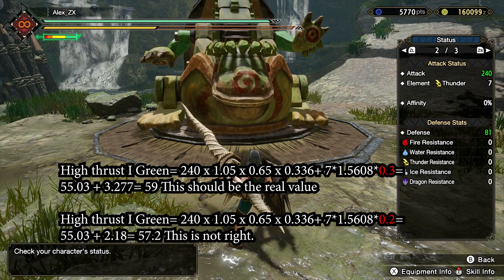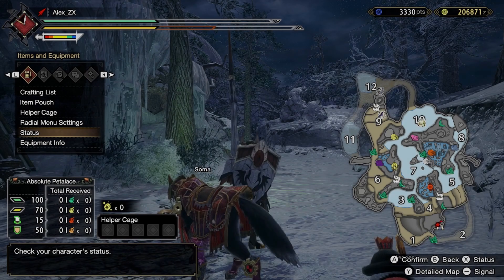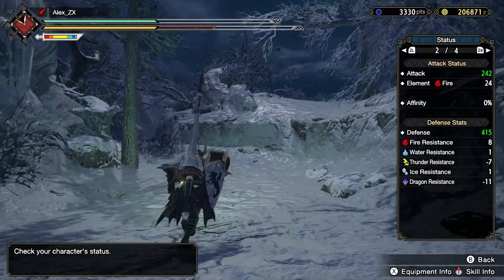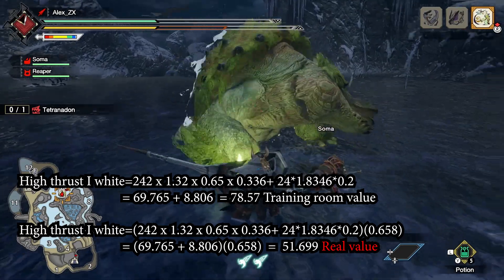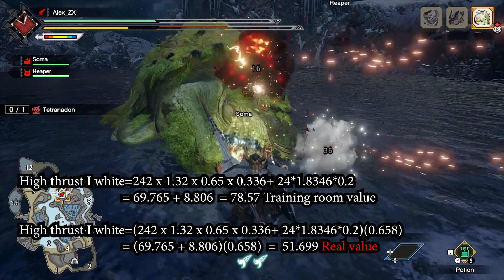Let's talk about why the dummy is giving you the wrong data. Every time you attack the dummy with elemental attacks, they will take the value of 0.2, regardless of the element. Let's take this Rajang lance, which has 7 electric damage. The real math should be the following — however, we get a different result instead. Now let's add the real hunting values, because the training room gives us something different from reality. I jumped into many many high rank quests, attacked the Trinadon's head, and repeated with another weapon, as you can see in this short.